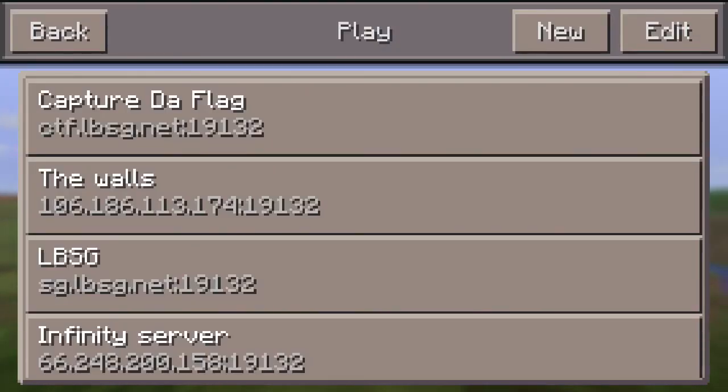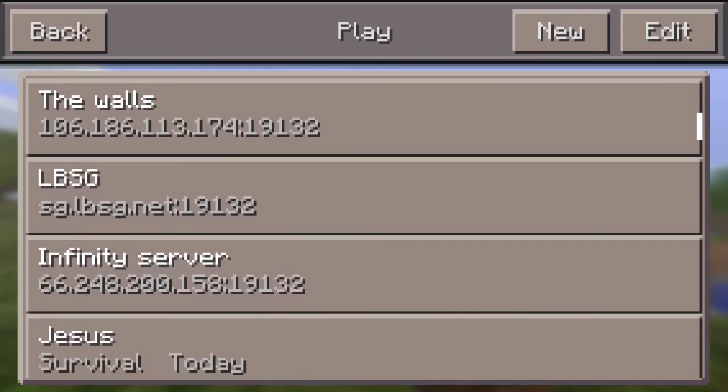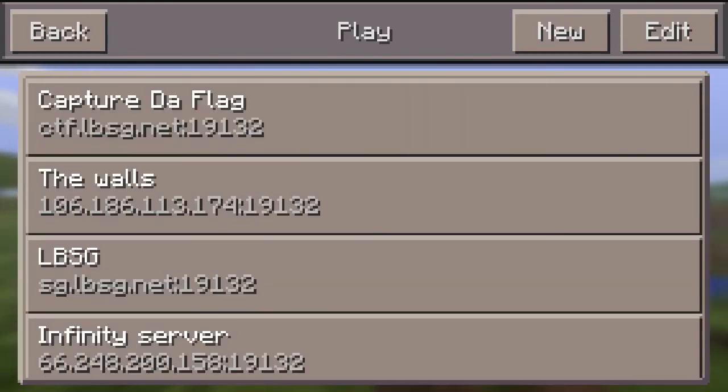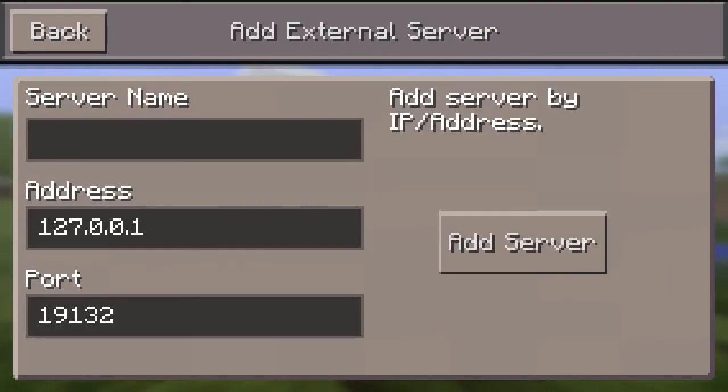The new thing they added was external servers. You can see right here: Capture the Flag, the Walls, Survival Games, and Infinity. If you go to Edit and press External, it's kind of like PC — now you can add an IP address. That's pretty cool.